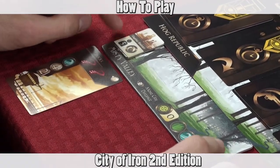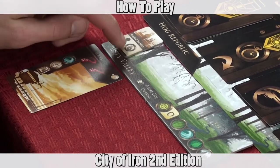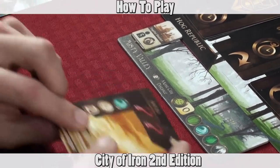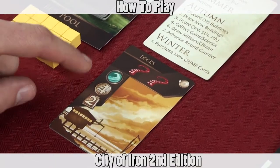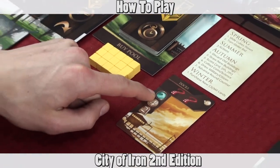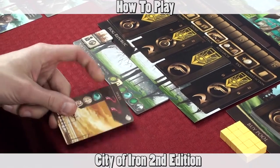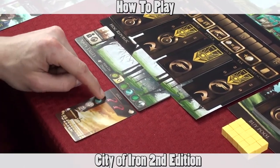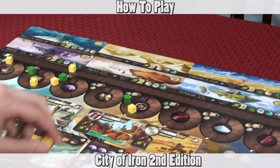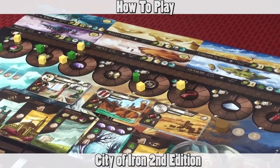For instance, you start with one city that has a capital district which can hold five buildings and will give you one citizen card draw at the end of each round. So if I purchase the docks I would pay the indicated resource, which would be four gold and two science. I also have to have a city with the required icon, which in this case I do, so I'd place it in my city and increase my goods track for tentacles by two, placing my cube there to indicate I now have two tentacles.